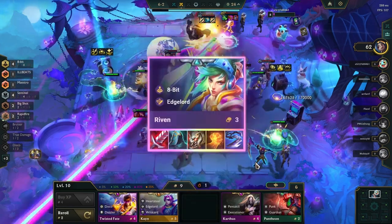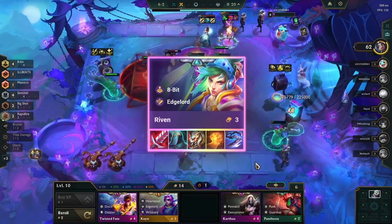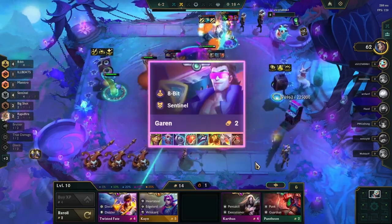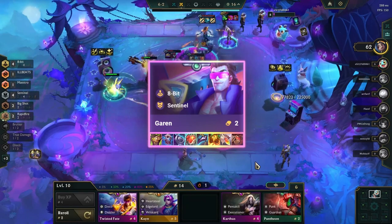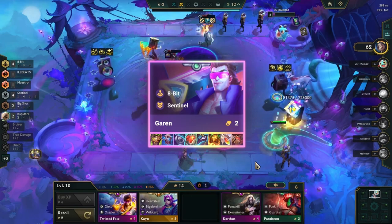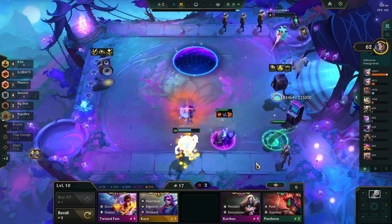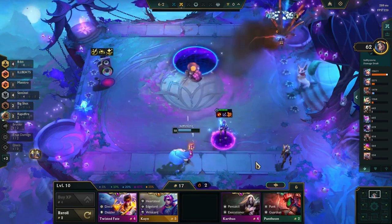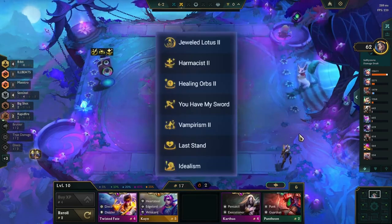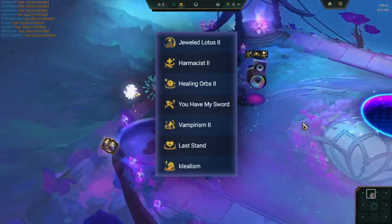For itemization, Caitlyn's best-in-slot items are Spear of Shojin, Infinity Edge, and Hand of Justice. Alternatively, Deathblade, Red Buff, and Last Whisper are also good. For Riven, Bloodthirster, Quicksilver, Titan's Resolve, Hand of Justice, and Giant Slayer are best. For Garen, any tank item works well, including Warmog's Armor, Protector's Vow, Even Shroud, Steadfast Heart, Dragon's Claw, Sunfire Cape, Redemption, and Bramble Vest.